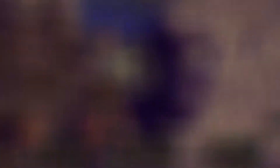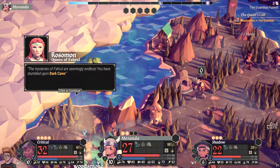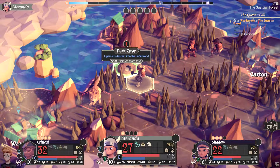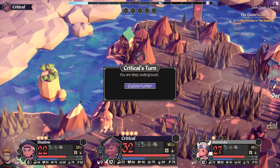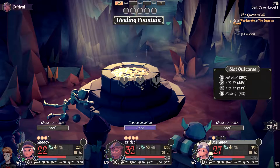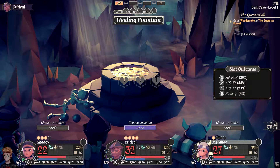I've reached the end of my turn with no movement points left, but I want to get into the dark cave. I use a focus point and I can enter, pulling my whole party in. Once you're in, you cannot back out — you have to finish the dungeon. This one has three rooms, and the last room is your reward.